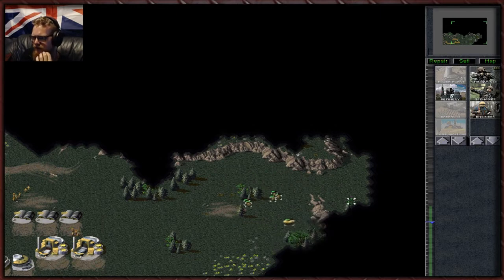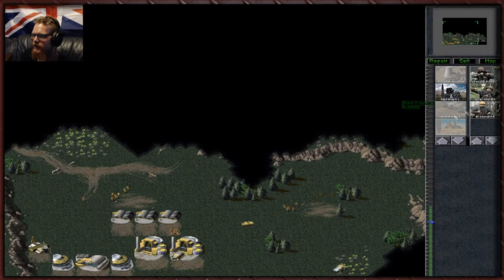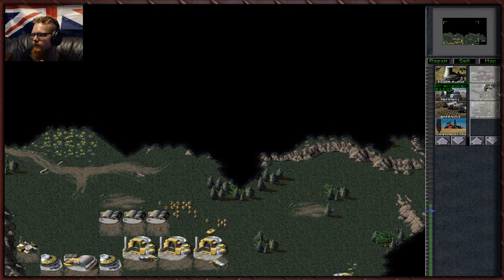There's a little civilian village down here but there's nothing we can really do with it because we're GDI — we're the good guys. If we were Nod, we could destroy it and sometimes loot it for a money crate. As GDI, killing civilians is kind of frowned upon. Now that our economy and infrastructure are in place, we can concentrate on building an attack force — which will be mainly grenadiers, because grenadiers, yo.